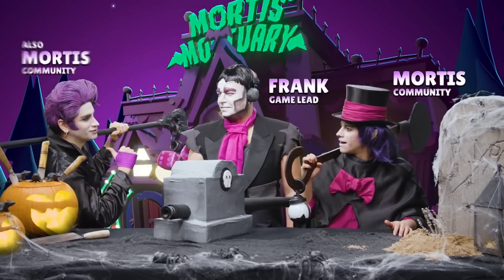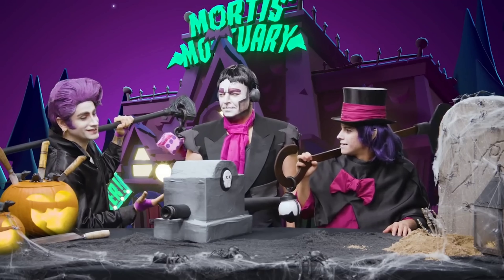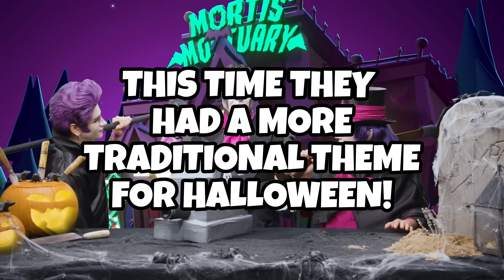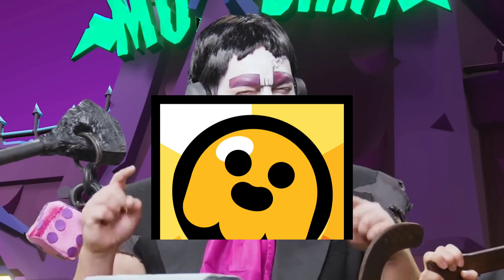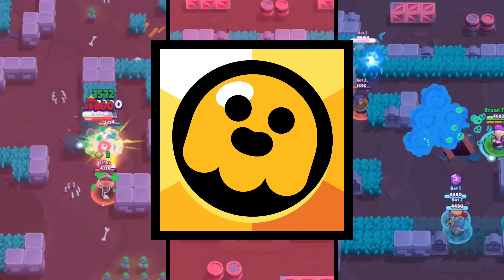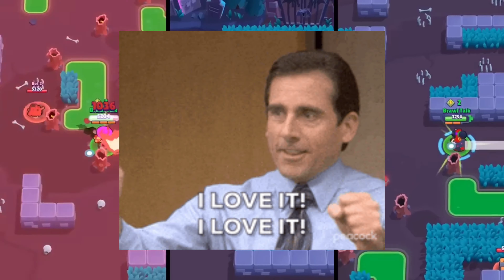It was only another month or so before the logo was changed again, and this time for Brawloween of 2020. Unlike last year, this time they went for the traditional Halloween theme of ghosts. They kept the same original yellow color scheme but the skull was changed to resemble a ghost in the middle. Again, a really creative change and I actually really like this one.